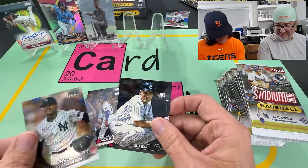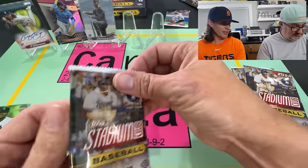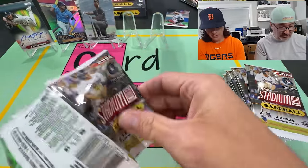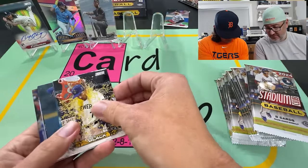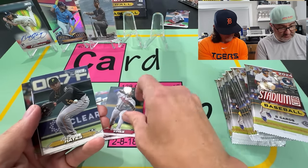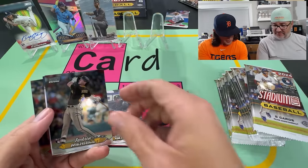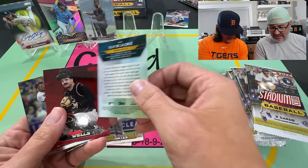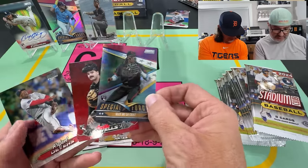Stroh Show on the Chrome. Tyler Black on the rookie. Vlad Senior. Key Brian Hayes. Merrill rookie chrome — that's a good one. He happens to be my favorite rookie. And then Ellie, and then Austin Wells behind it.